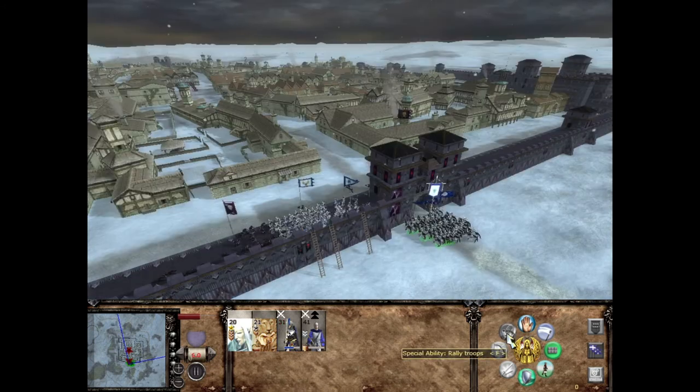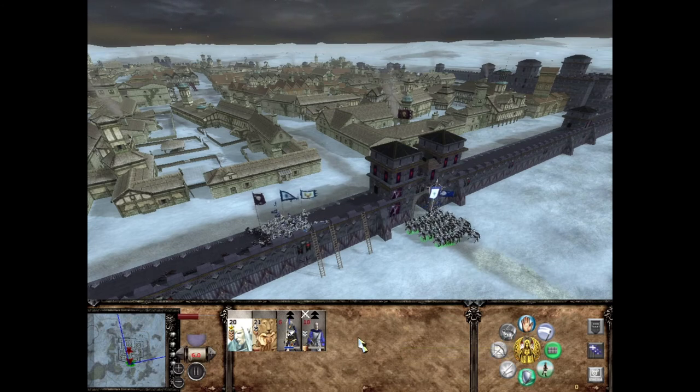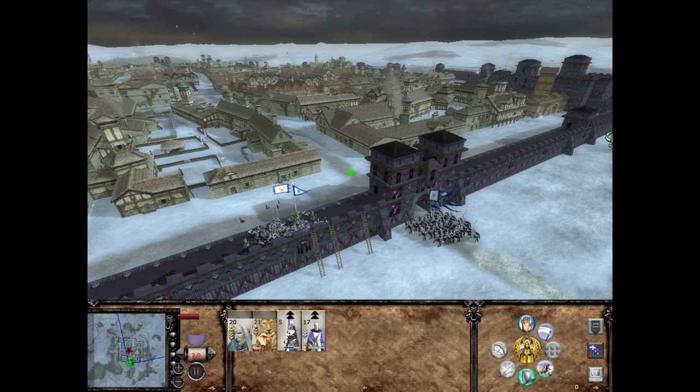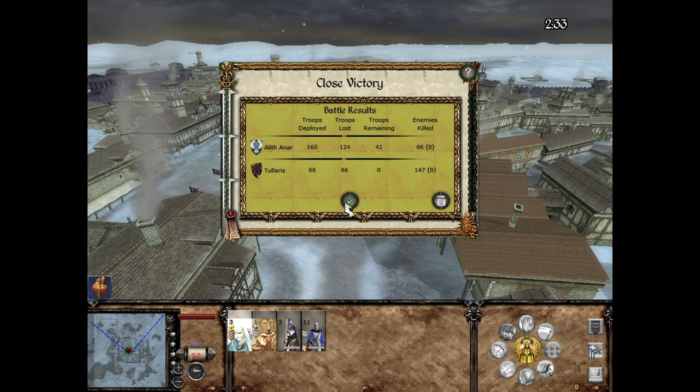You can see the numbers going down for both my Lothurn Sea Guard and for my archers which have also joined the fight now — they're both fighting in close combat. I'm also using my General to boost some of my abilities. In the end, this is the type of results you're going to get: really nothing fantastic.